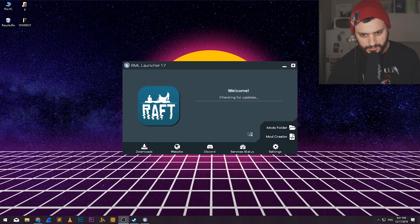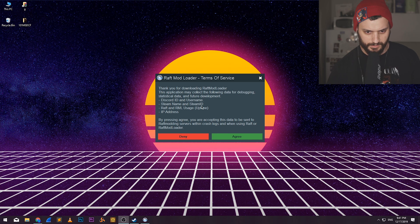It's running the launcher. Checking for updates. It's going to ask me some data like Discord ID and username, Steam name, Steam ID, Raft and RML, and my IP address. They only want to collect data for debugging, so I guess it's fine.